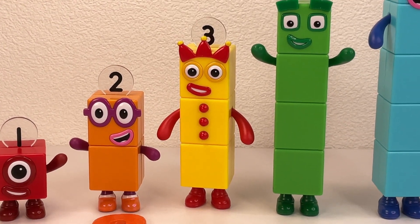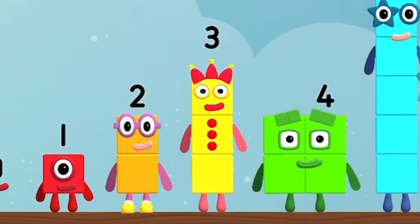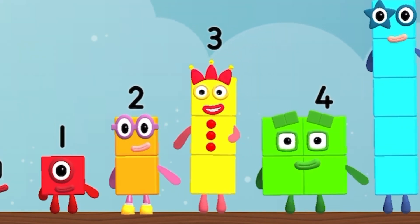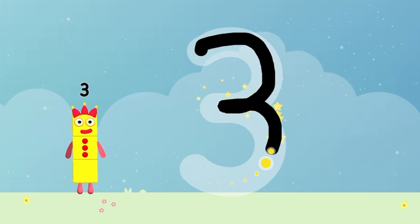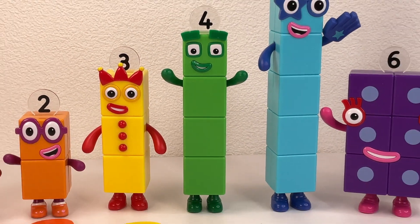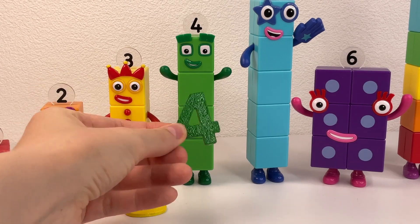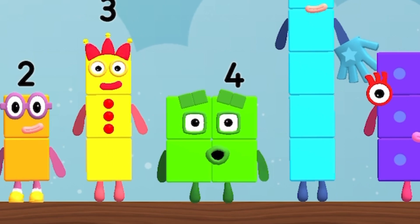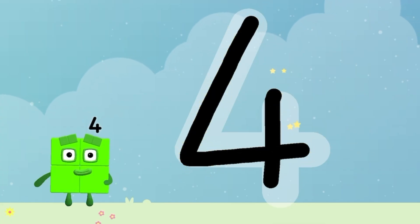It's Number Block 3! Number 3! Hello! Number Block 3! Hello! How to write number 3? Let's count! It's Number Block 4! Look! It's number 4! Number Block 4! Hello! How to write number 4?